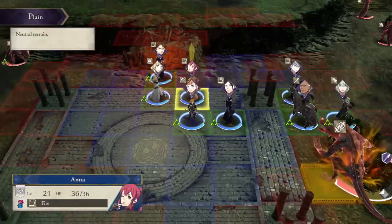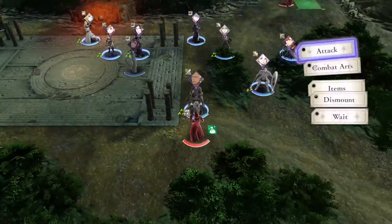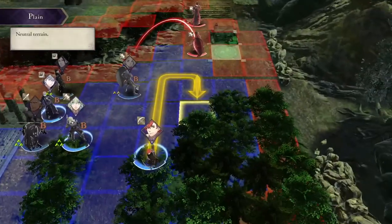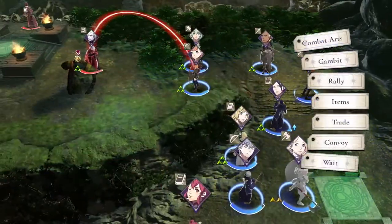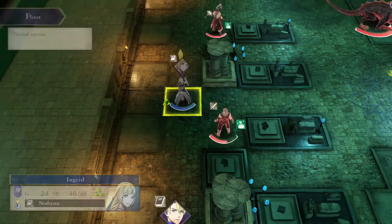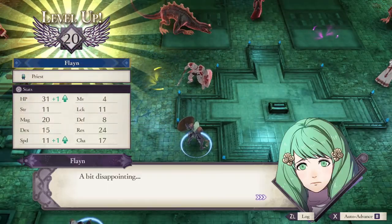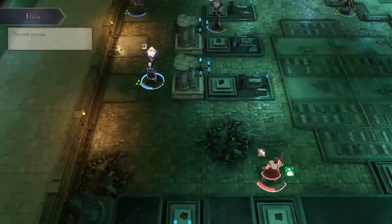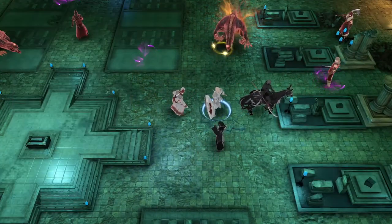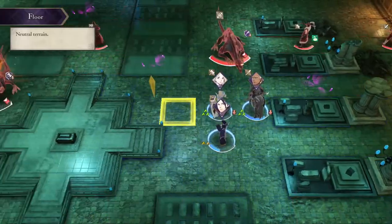Chapter 10 continues with Byleth unlocking Sothis's power and becoming the Enlightened One — basically Byleth becomes roided. Solon returns as the boss, and this time I split my units, sending Byleth to the right side while Annette and Dimitri provide left-side support. A beast from the south requires attention too. We climb up the right side, knock out Solon pretty simply, and move on to Chapter 11, Throne of Knowledge.